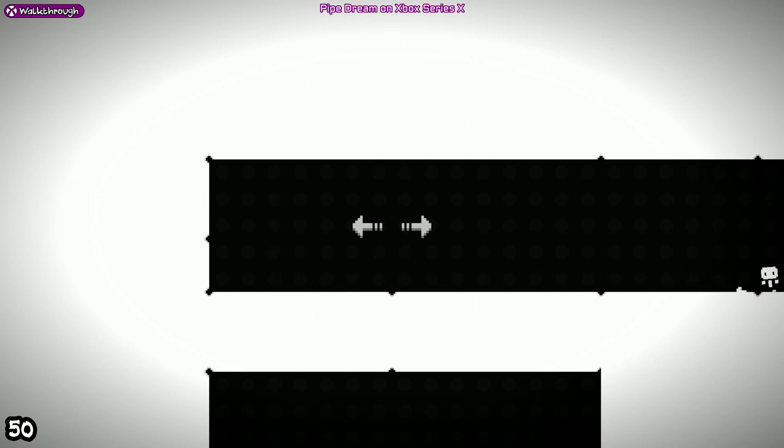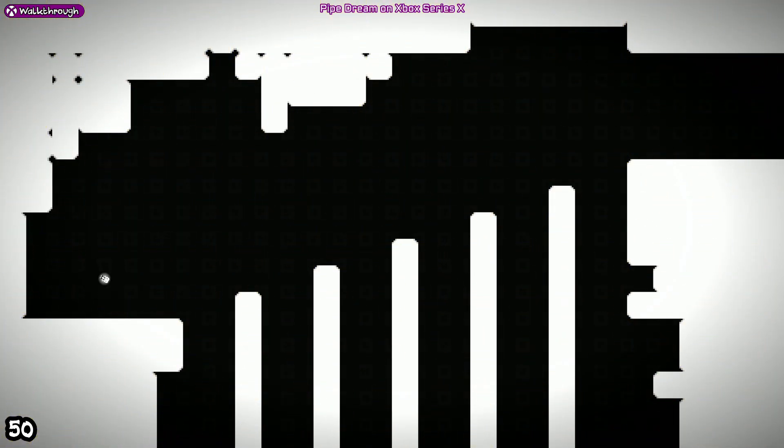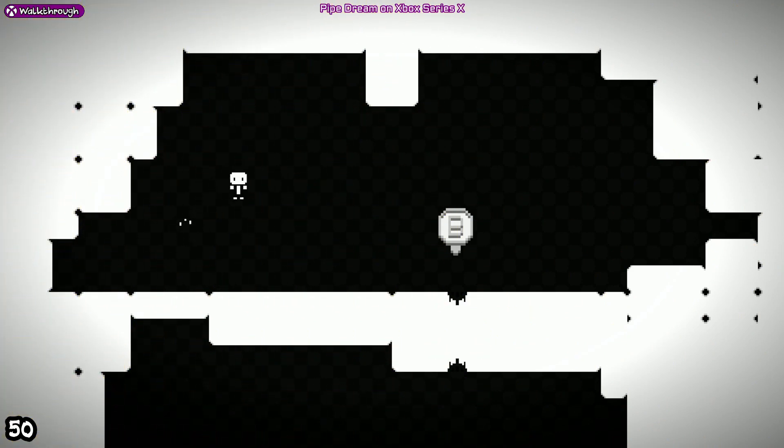Level 1, just walk to the side. Level 2, it's basically just teaching you the A button to jump. Level 3, same thing — jump across platforms. Just for the record, I'm using the D-pad to move on this. B to dive — that's level 4 done.